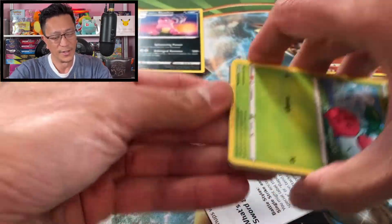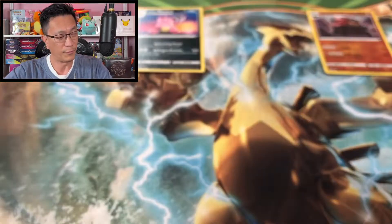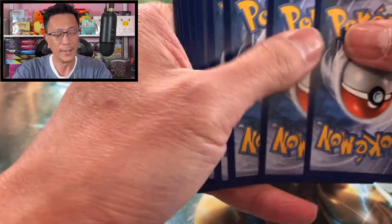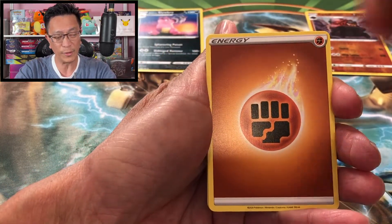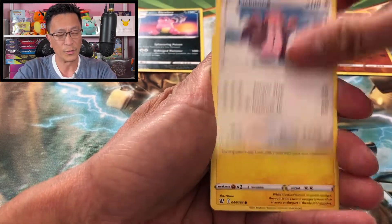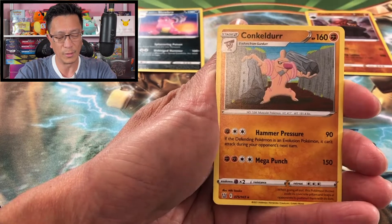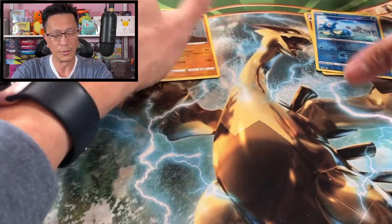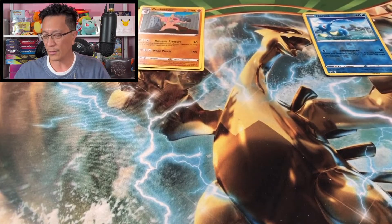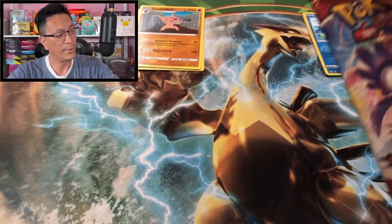I'm not really expecting a lot from Battle Styles. I just did an opening yesterday — if you missed that video, yeah, it was pretty rough. So I'm not expecting any bangers from these products, but we'll see. Hopefully our luck will change. Cherubi, Electabuzz, Espurr, Timber, Horsea — reverse holo! Conkeldurr holographic, that's what I'm talking about!